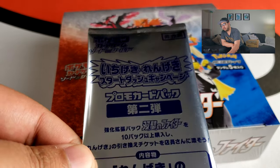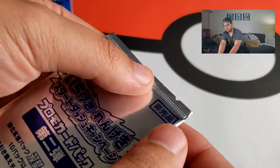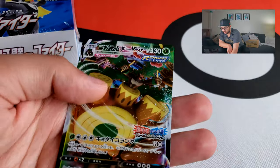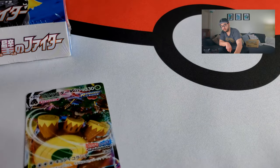I believe this is the Rillaboom VMAX — the evolved form of the Rillaboom V that came with the Rapid Strike box. I already opened it, and I really like the artwork. It says Rengeki right on it, because that's the Rapid Strike Master. Here it is in all its glory: Rillaboom VMAX Rengeki, with the Rengeki stamp right there. That will go along with my Matchless Fighter.